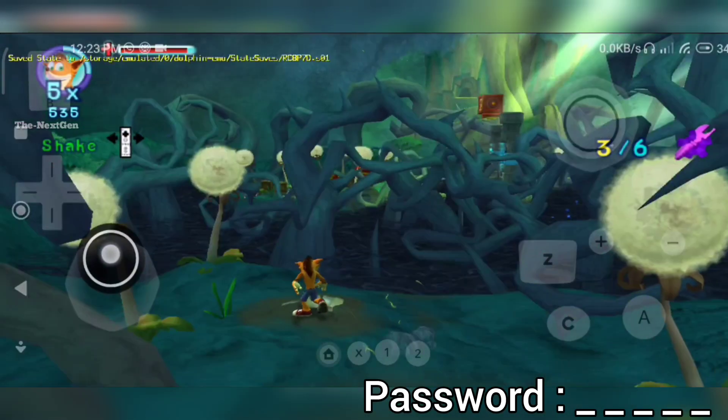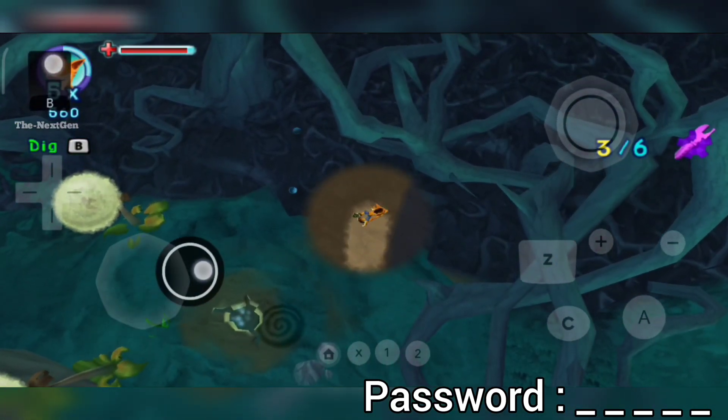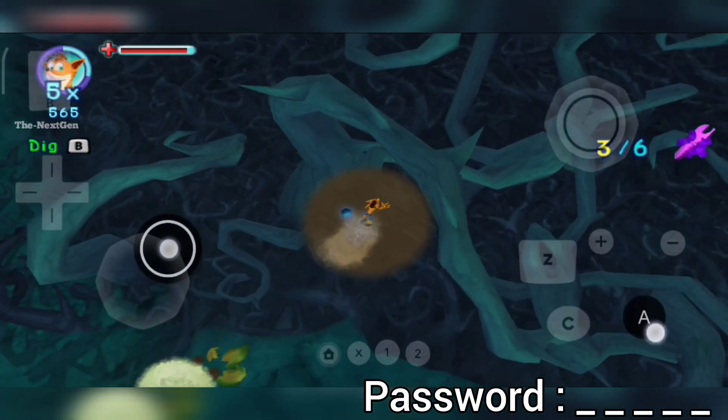Shake the Wii remote, then press the B button to dig through. When you reach the end of stuff you can dig through, do your spin attack to pop out.